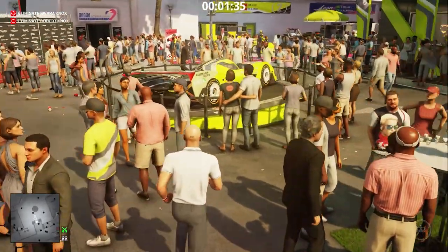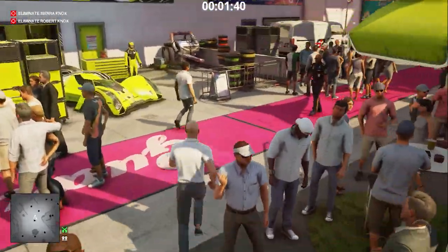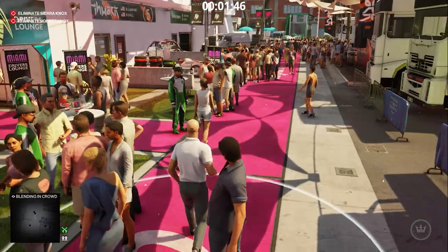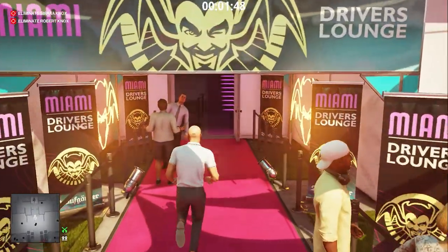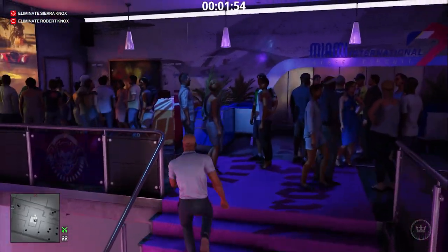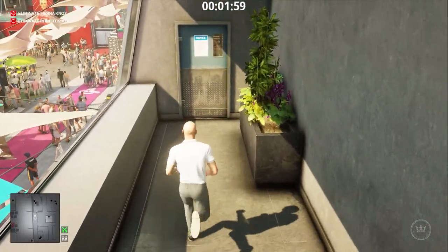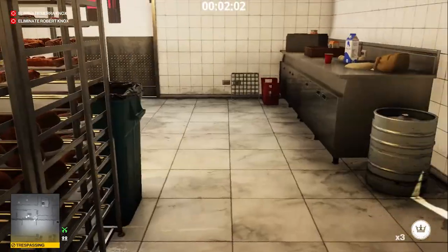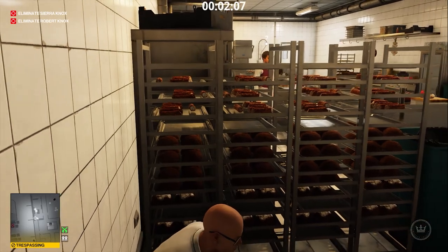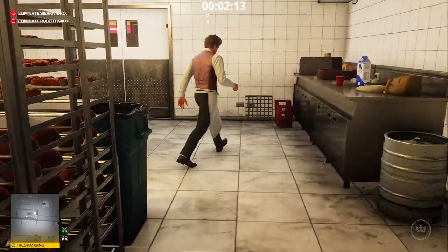We go to the kitchen near the VIP Lounge to get some items needed later in the game. Follow me. Throw a coin to lure the waiter. We can't do anything in the kitchen without him watching, so he has to go. The other NPC in the kitchen is a chef, but he is occupied at all times, so he doesn't present a problem.